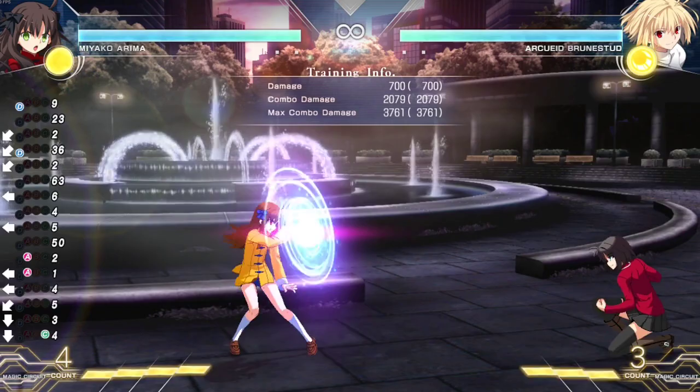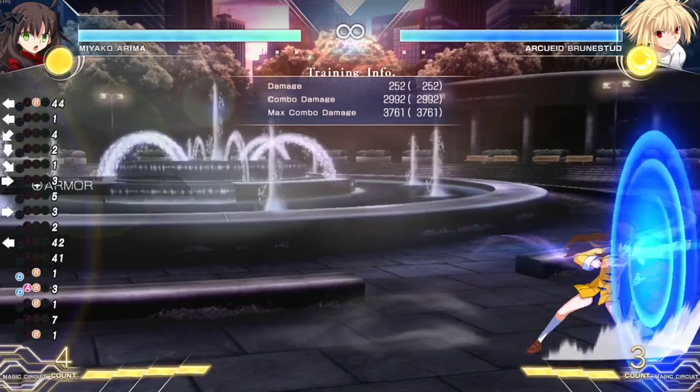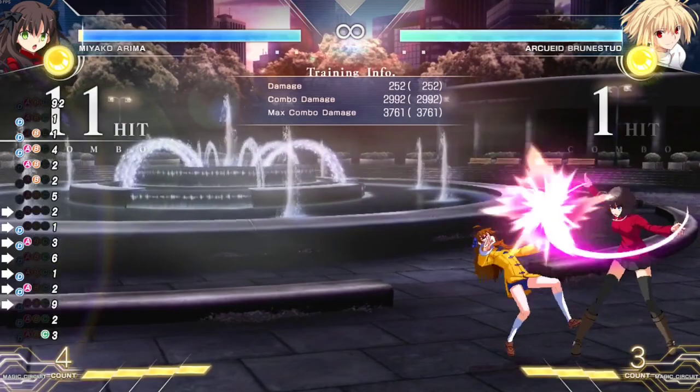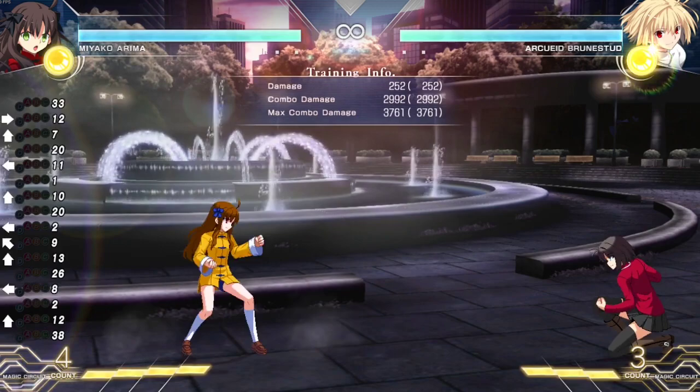If you condition somebody to not shield you, you could do the charged version and you'll be plus, which is a really good buff. You can do it meaty on people's wake-up, and then if you do it meaty, you could just frame trap somebody. The super is also plus and a person can act while they're in the air, but it's definitely in Miyako's favor for sure.